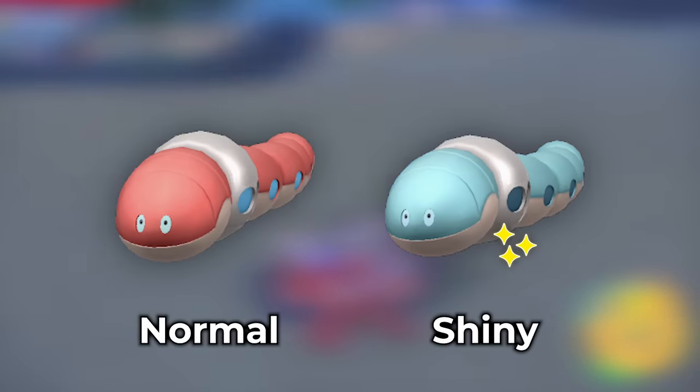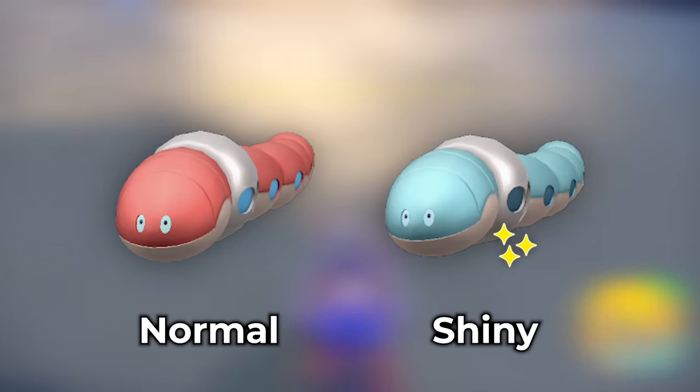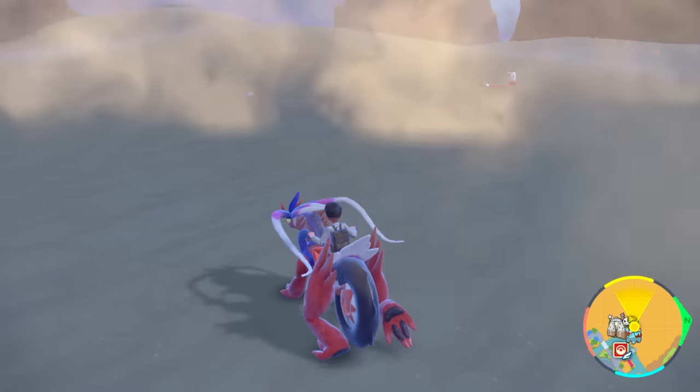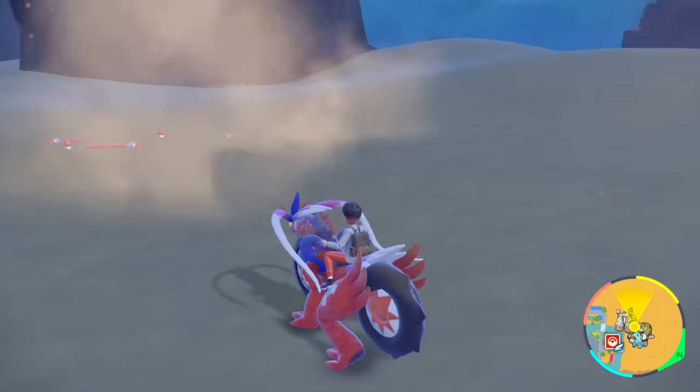You're just looking for that blue dot — that's all you're looking around for. Don't get confused with those materials by the water. You just come back to town, reset, go back for it again back to the Asado Desert, and you'll get all your Orthworm spawns in front of you. The cool part is it's really fast, it's simple, and you'll be able to get a shiny pretty quick.